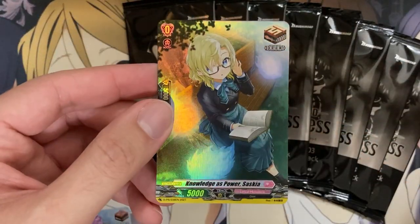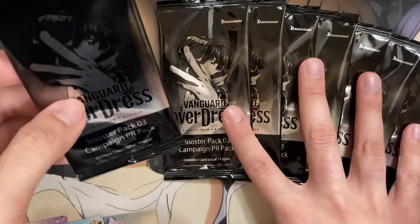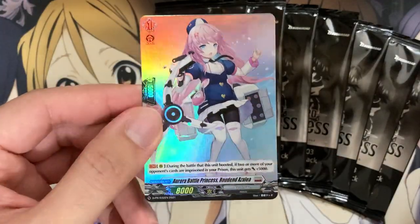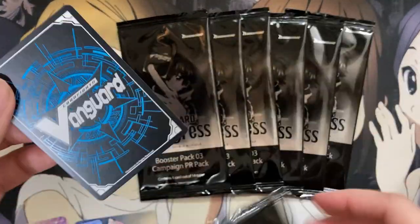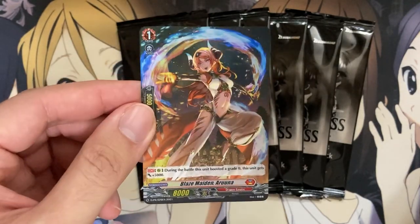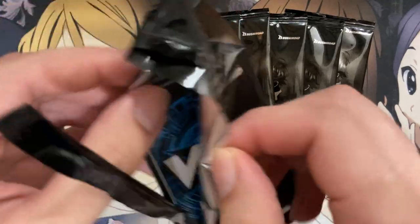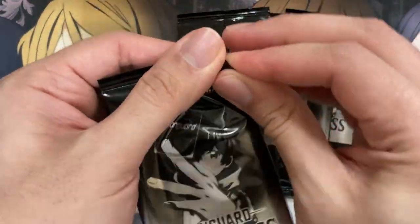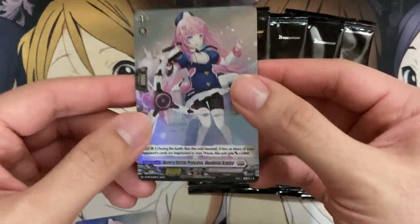Next one is another Knowledge of Power, Saskia. So we're getting some doubles from a 14-card promo set. Next pack: another Aurora Battle Princess. Yeah, they definitely have all these pretty one-sided for the pulls. We have a Blaze Maiden Aruna — this is one of the booster cards for Overdress for Trickstar. I don't think you really need to run it anymore; the Grade 3 Searcher is a little better, but still pretty cool. Let's pull another one. Yeah, they're definitely one-sided with the pulls. We're hoping to pull one Neatness Meteor Shower at least, but nope — our third Azalea pull.